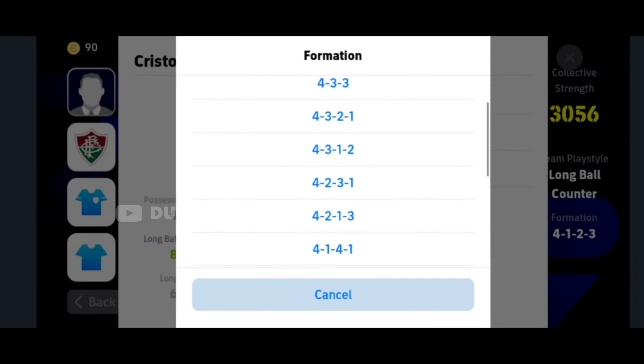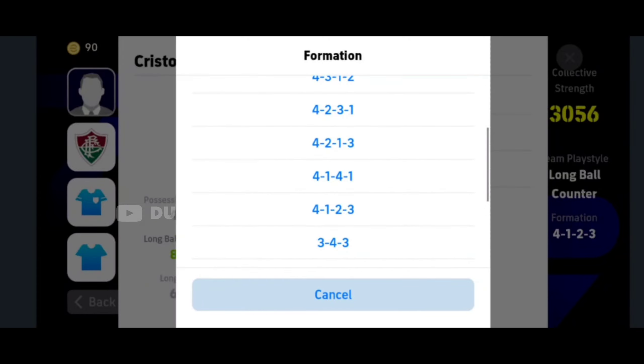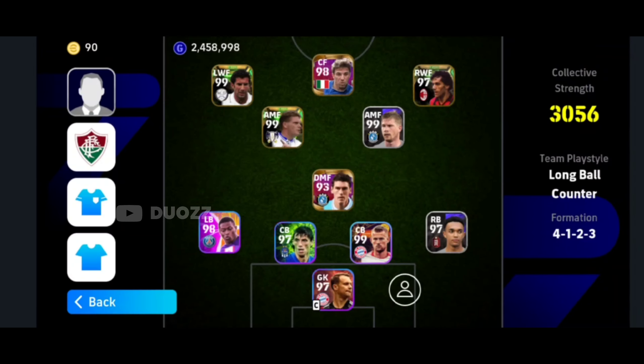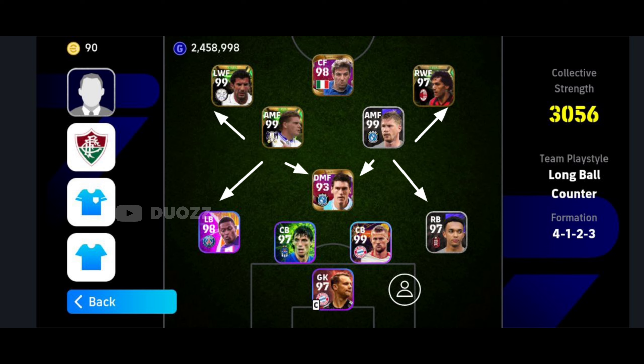Let's select the formation first. My favorite choice for long ball is 4-1-2-3, because it carries full backs as well as wingers. One of the most important roles of this formation are the attacking midfielders — they're valuable for passing and making the connection between the DMF, full backs, and wingers.